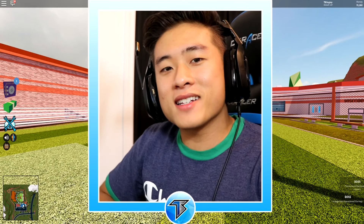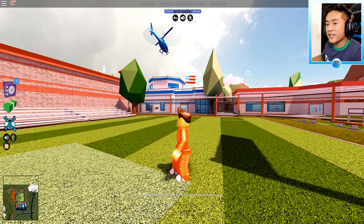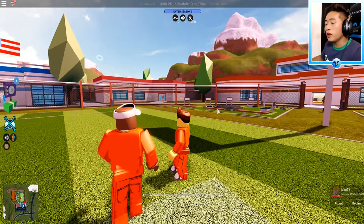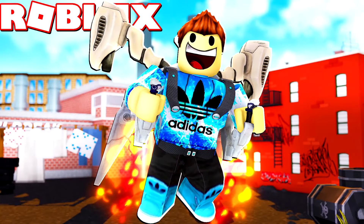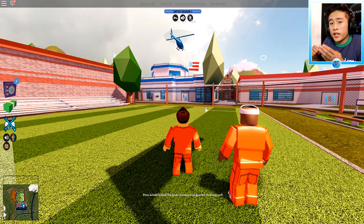What is going on guys, it is your boy T-Stingray and welcome back to another video! We are back with a new Jailbreak video, and today we are going to be showing you how to get the brand new jetpack. It's lit, and it's going to be even more lit when we're high in the sky.